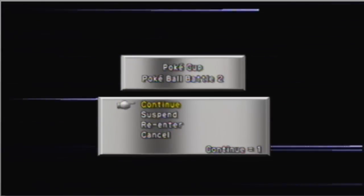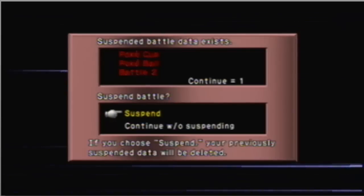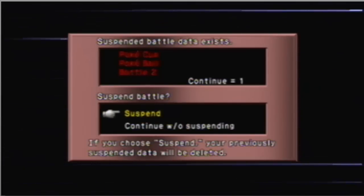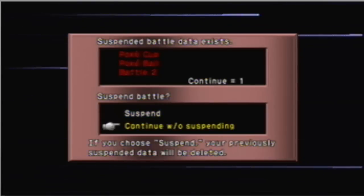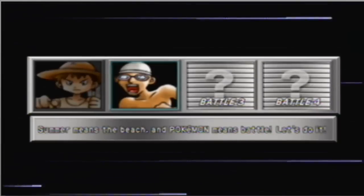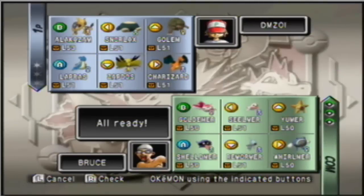What you want to do with your perfect continue that you already have: instead of hitting continue, you want to go to suspend. Because you have a saved game that has a continue to it, you don't want to go to suspend because it will get rid of your previous game data. What you want to do is go to continue without suspending, and you will be able to continue the match without having your perfect continue being taken away. And that is how you have unlimited continues for Pokemon Stadium 2.